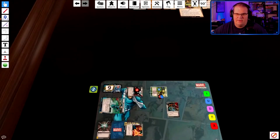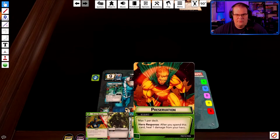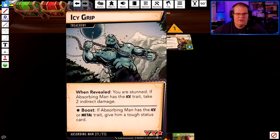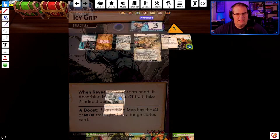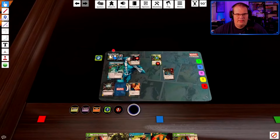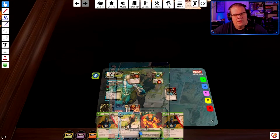Then I'll play a Civic Duty — primarily just in case the thwart gets out of hand and I need to keep it in check. Expert Defenses, Reinforce Sinews — pretty good, the rest is pretty trash. It adds one counter, stun breaks. Encounter card: you are stunned. If Absorbing Man has the Ice trait — which he does — take two indirect damage. I'll take the damage straight and I'm stunned. That's unfortunate but we'll make it work.